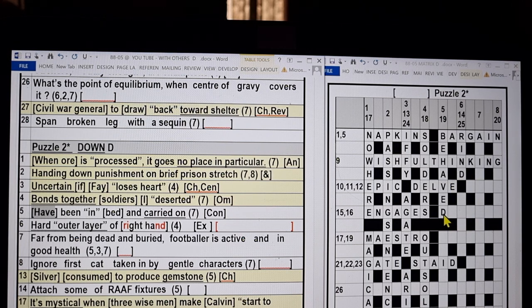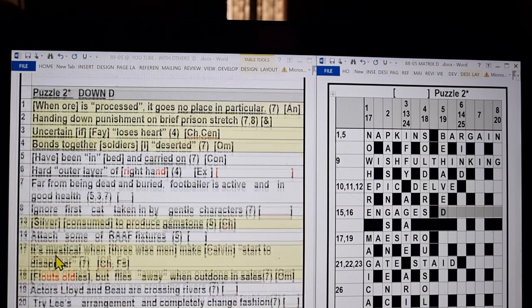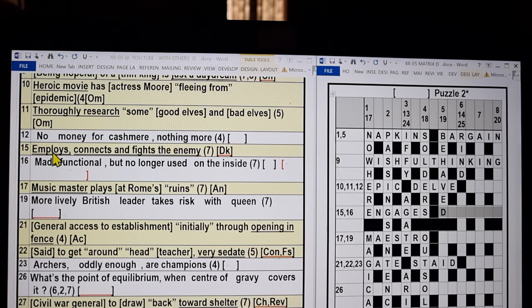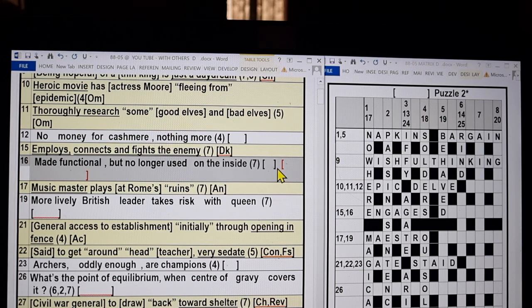What about 16 across, starting with a D? 'Made functional, but no longer used on the inside.' Seven spaces and we have a D to start. Pause and solve.